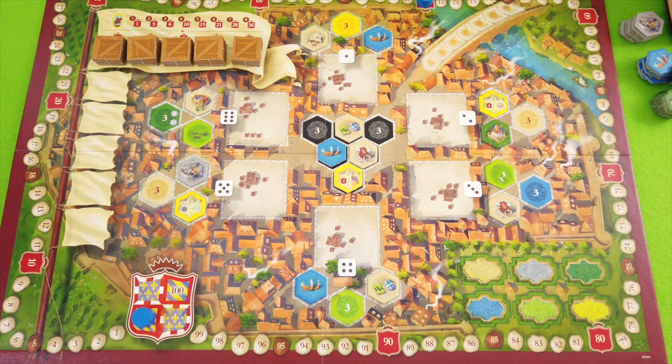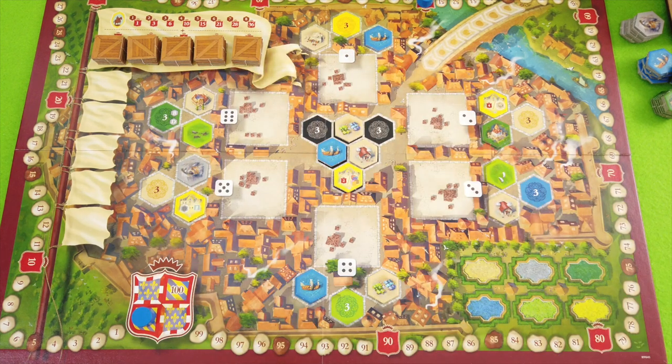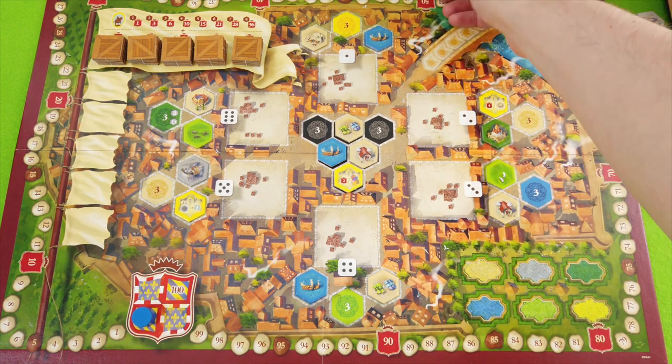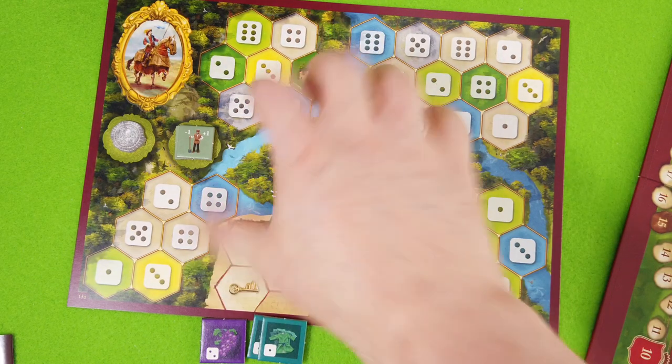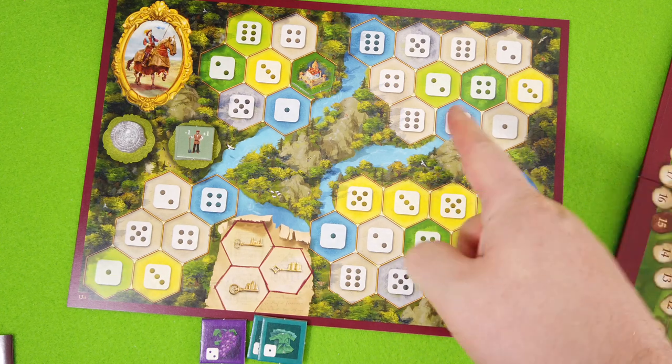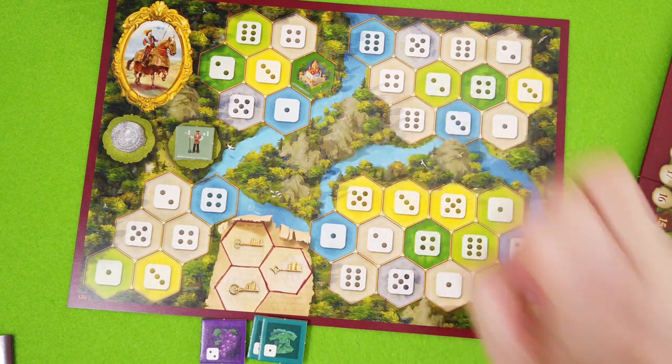That's the one-player setup using the two-player rules to some extent. We are not using these special scoring tiles in the solo mode. You get a bonus when you complete the last color in your duchy but you don't score the points for that. Apart from that everything is as in a two-player game. We start with zero victory points. There's a little counter which helps us later getting some extra tiles on the board, but apart from that we're not really caring too much about victory points.